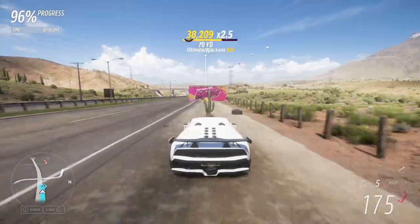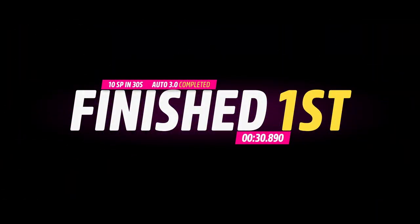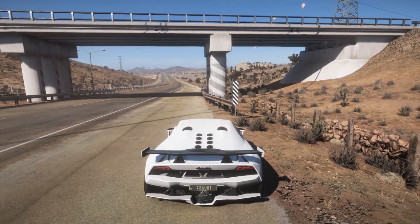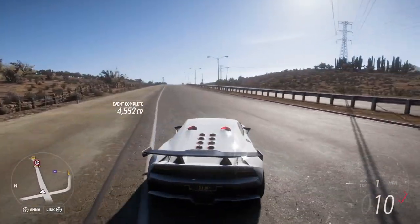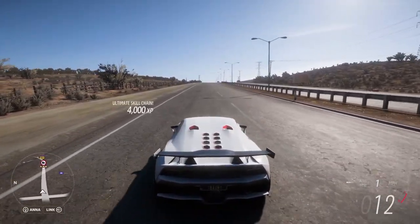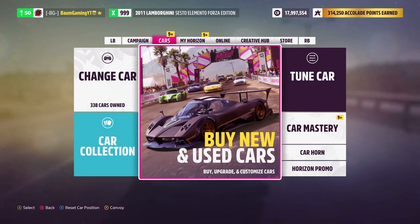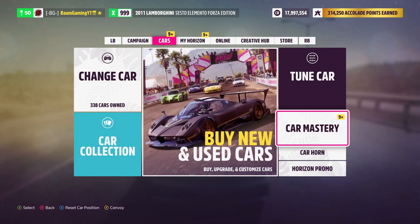As we get to the end of the race, I'll show you — we'll exit out of the race and we should be at 123 skill points at this point. Let's go ahead and exit here. We'll get some XP for completing the race, and then some credits too — I'm not sure if you get the credits every single time, but you definitely get the XP every single time. If we go into the Car Mastery Hub, you can see 123 points. So we got 20 points for essentially a minute's worth of actual racing.